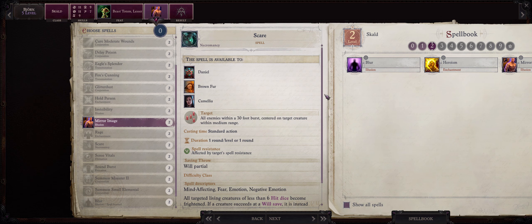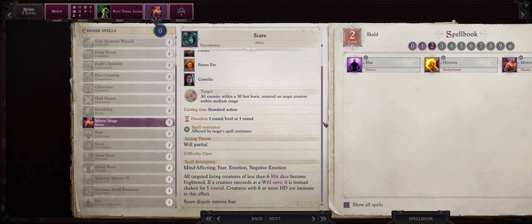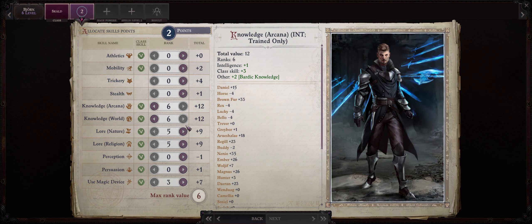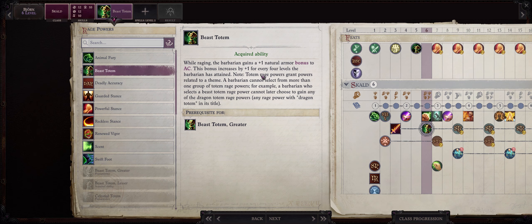It is also important to have your Skald attack while Enlarged, with the Enlarge Person spell, because that will give him Reach. A character with Reach will attack a little far away from the enemy, so the enemy will often not focus on him. At level 6 we get another Rage Power — in this case we want Beast Totem. This Totem will grant you a stacking bonus to natural armor class that scales with Skald levels, and the greatest part is that it hits your whole party and will also stack with Barkskin or Amulets of natural armor.